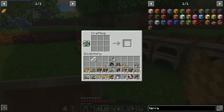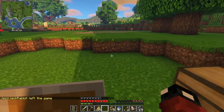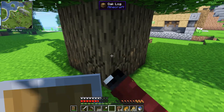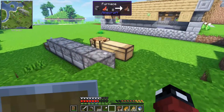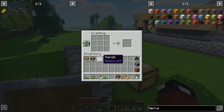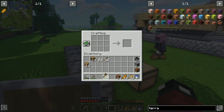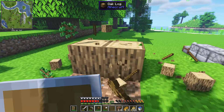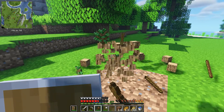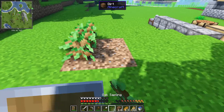Watch me craft this wheat into bread real quick - the recipe is three wheat in a row and you get some quick food on the go. I have a little tree farm set up and I break the trees to get logs. You need a lot of wood early on, and a lot of times throughout the game. I have a data pack - I think it's called Tree Harvester or something - it does fast leaf decay.